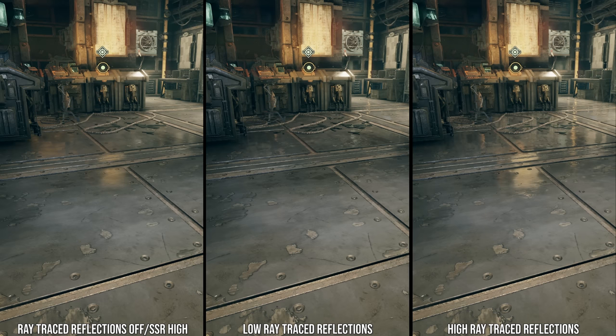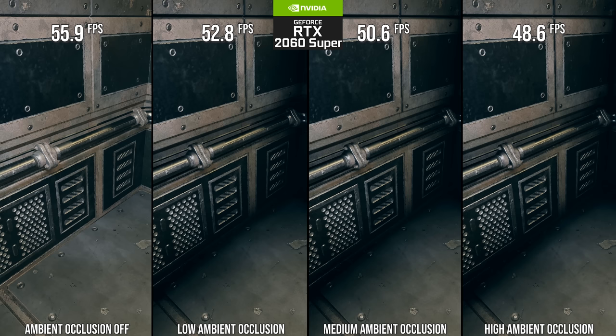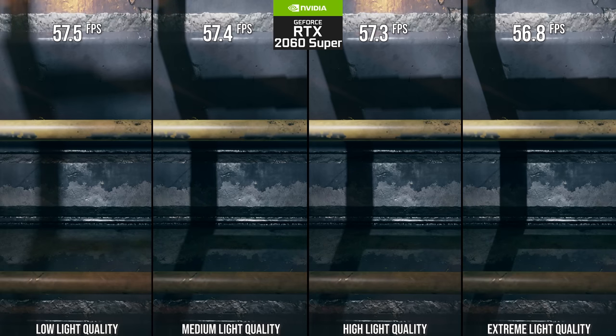The next setting to optimize is screen space reflections — I recommend the medium setting, which saves around 10% performance over high while still showing reflections that are similar enough at a glance. After this, another easy win for GPU performance is with ambient occlusion, where the low setting offers a very similar look to every setting above it and will save around 9% performance, so definitely use low there. Then there's the light quality setting, which primarily controls shadow resolution — I find the high setting to be optimized for visuals, as medium and low tend to be a bit too aliased.